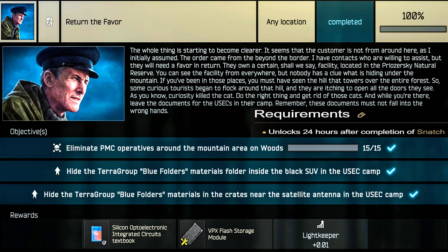Hey guys, this is the Lightkeeper Task Guide for 'A Return in the Favor.' For this task you have to eliminate 15 PMCs around the mountain area on Woods, and once you complete this, you will get two additional subtasks to hide two terror group blue folders in specific locations around the Usyk camp on Woods.